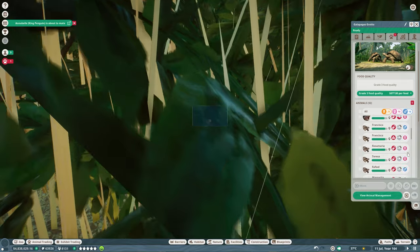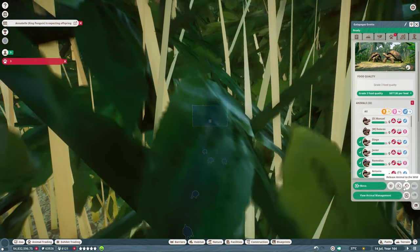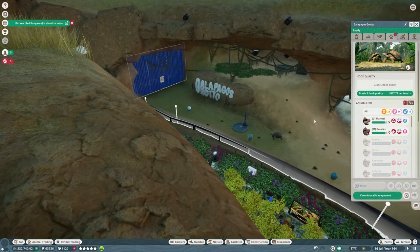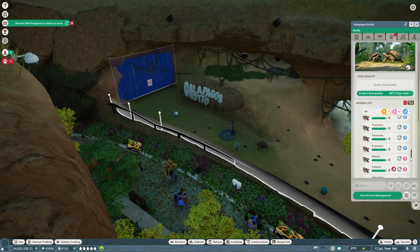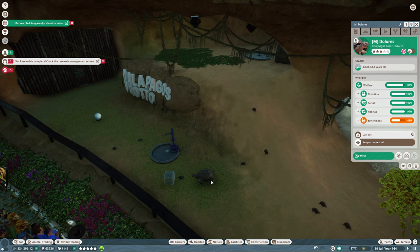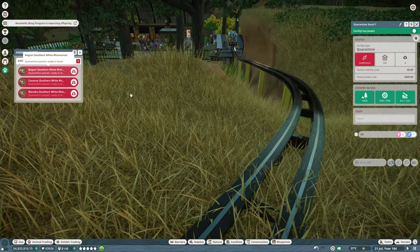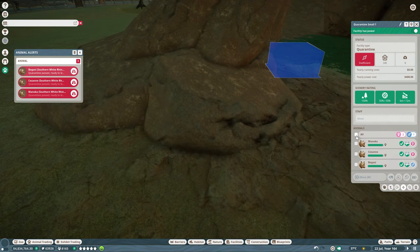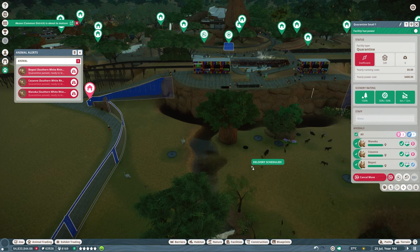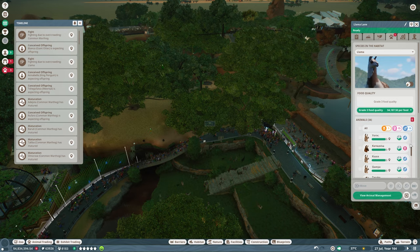Let's go ahead — what do we got here? All of these guys I think — there you go, to the trade center. That should help. Everybody else is a juvenile — yeah, we're good. These guys are on contraceptives — do I want to keep them on that? No, let's let them have more babies. Generations upon generations upon generations. Get you off contraceptives as well. Hungry and injured — call a vet, call a keeper urgently. Over to these guys — quarantine's been passed. Let's go ahead and select them all and get them moving down to Nyati Plains. And what else do we have going on? Overcrowding llamas. Overcrowding warthogs as well. We have a lot going on.